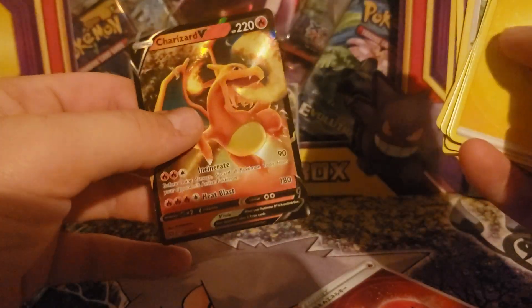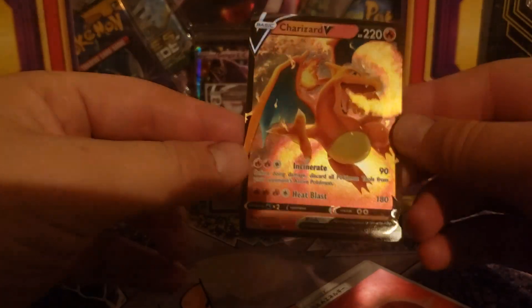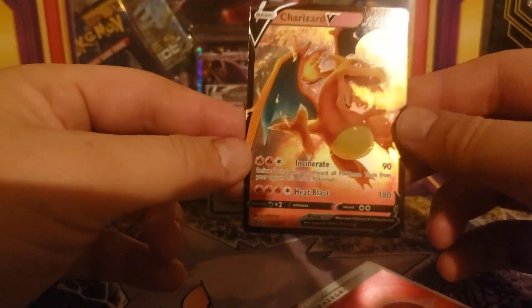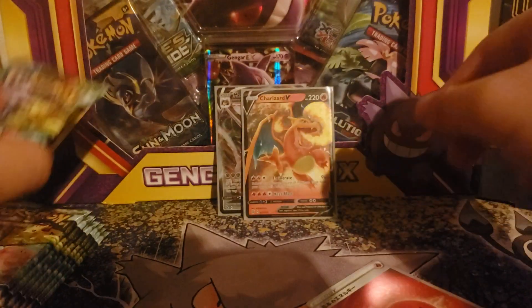And hey - first Charizard that we got is a Charizard regular V! All right! That's all we're looking for - a Charizard. I mean it'd be cool to get the alternate art again or the V-Star, but all right, we'll go back to the Pokemon GO packs.